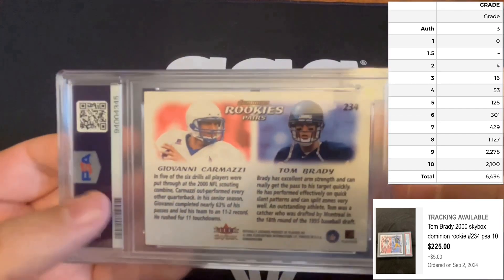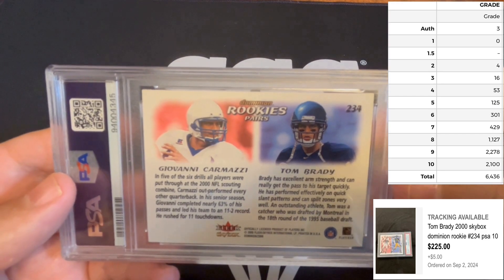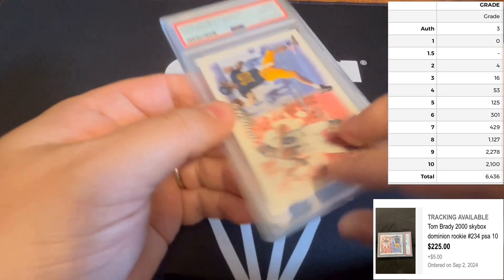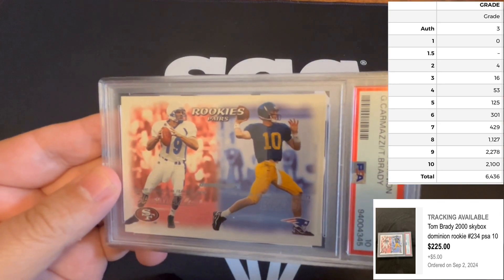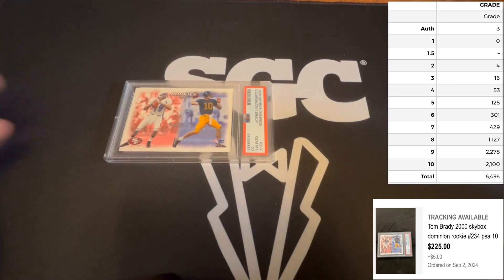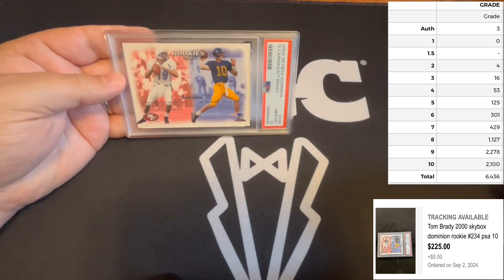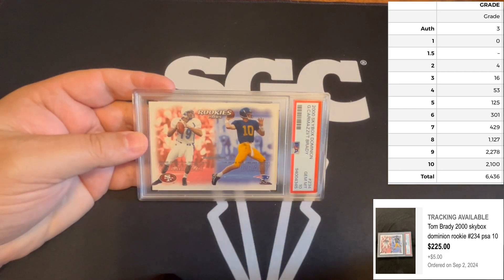I try not to pick up that many Brady college or other uniform rookies. However, this card has a population of 6,436, as you can see on the screen, and only 2,100 of them — so 32.6% — have graded a PSA 10.